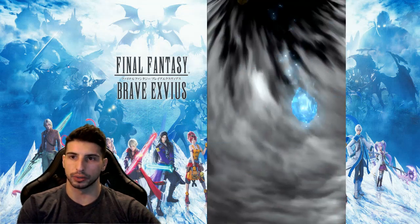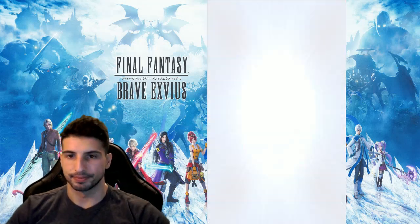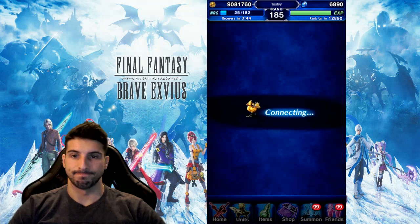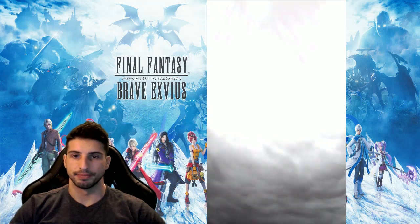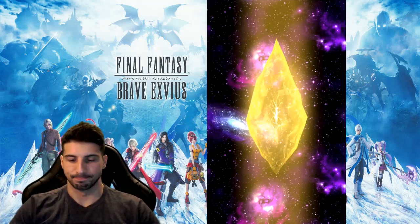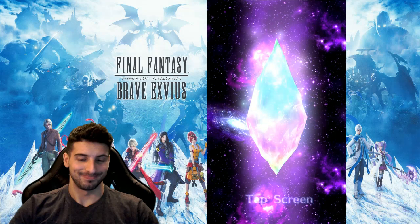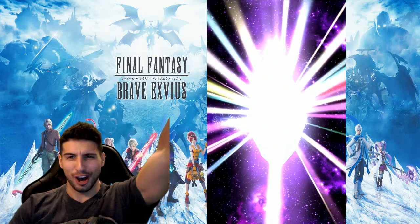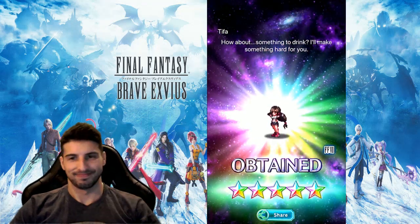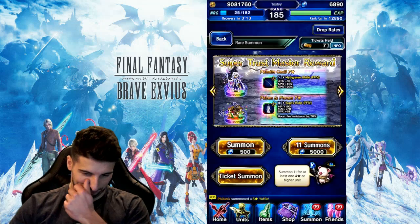Did we get a single gold out of those regular tickets? I don't think so. Ramira and your bling necklace. This is getting pretty hard. Oh — there you go! First one. It's going to be a rainbow. Cecil. Cecil... well, she's still gorgeous, but it's not Cecil.